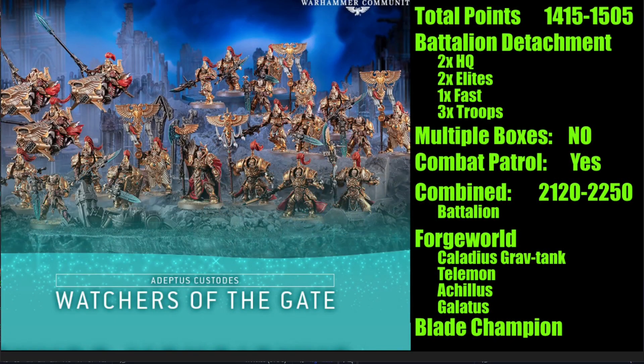Combining the Combat Patrol with the Battleforce box — the main consideration is you'll end up with a lot of Custodian Guard, but most 2,000-point armies don't take more than 15. It's a little redundant but a really nice setup overall. I would definitely combine them. Sisters of Silence are nice and cheap for holding objectives, a second squad of bikes is great, and combined you're looking at roughly 2,120 to 2,250 points while still fitting a Battalion.